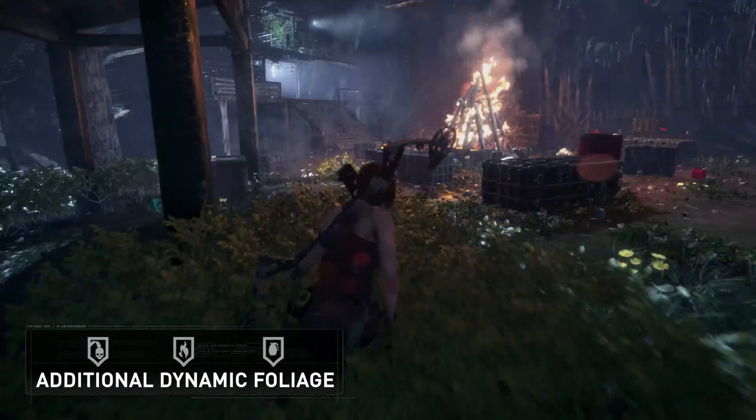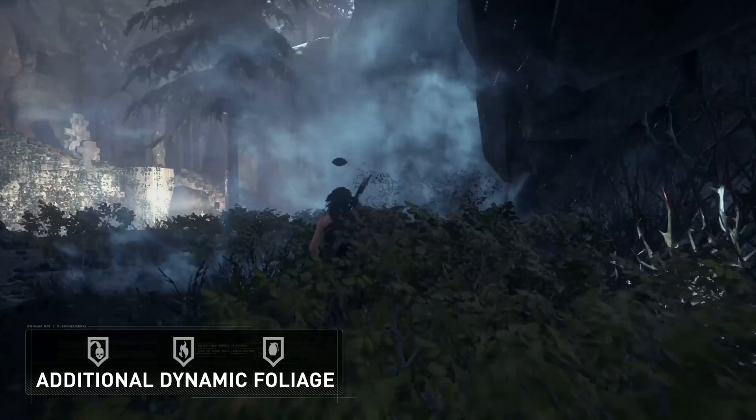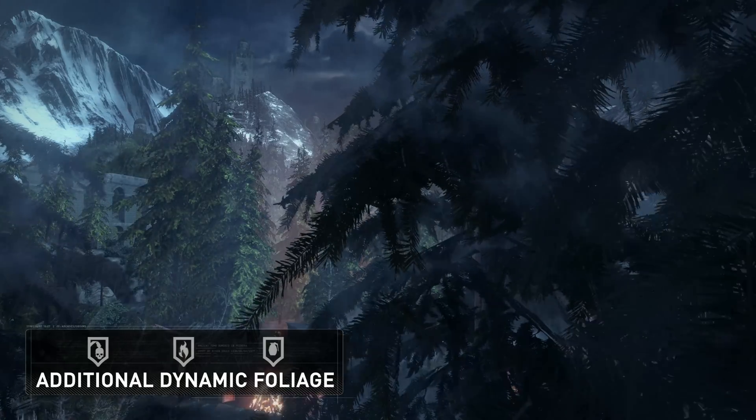Additional dynamic foliage was added, so that even more of the plants and trees are dynamic. The plants bend when Lara walks past, and the trees blow in the wind.